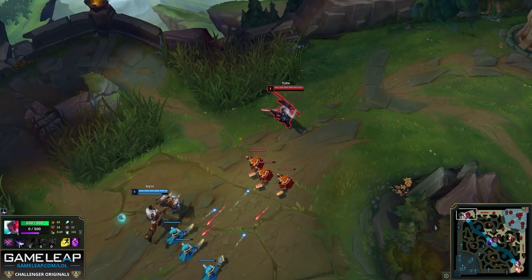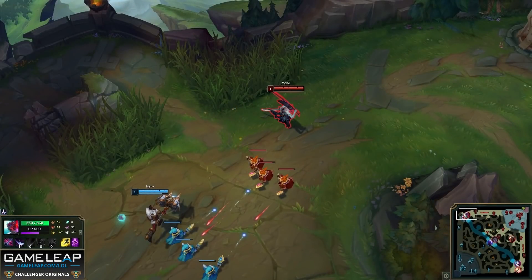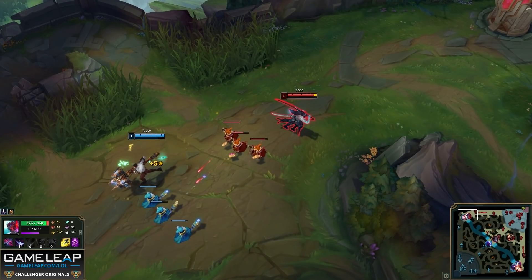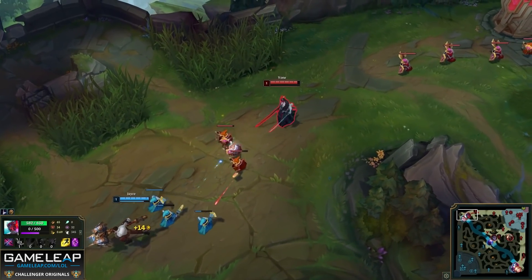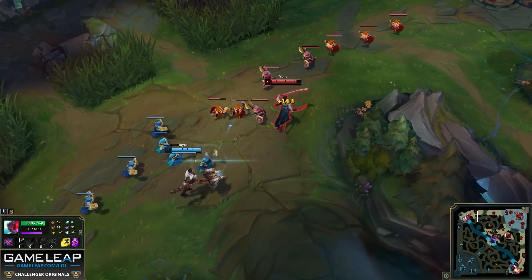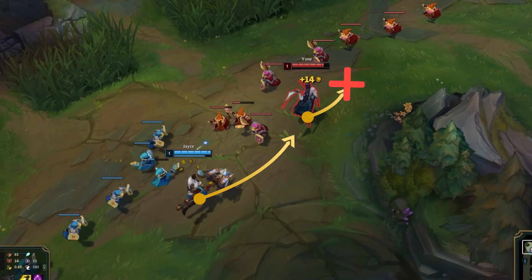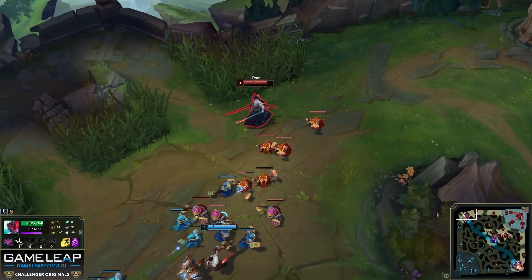Tip number two: discipline is everything. You can see Jayce auto-attacks Yone for free — this is always going to be bad because Yone is not getting anything in return. He's not last-hitting a minion and doesn't need to trim the wave, so all he needs to do is deny Jayce any opportunity to deal free damage. This shows a lack of discipline and impatience. Always play with that matchup knowledge and win condition in mind: if I can stay as healthy as possible and get to the late game, I win. Also, minions will block your movement — if the enemy champion runs towards you, make sure you run into open space rather than stepping on your own minions.